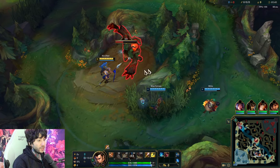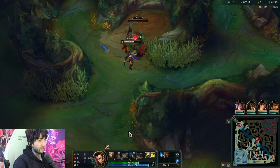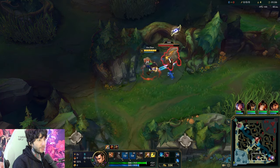You start red, which is just generally good. You can go for a level 3 gank or just play for the full clear. What I like to do is start red, do my Krugs and Raptors, and then think about how I want to play the map. We're against a Volibear, so he's relatively easy for me to outpace.